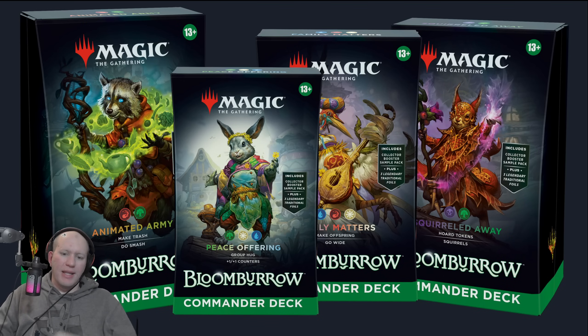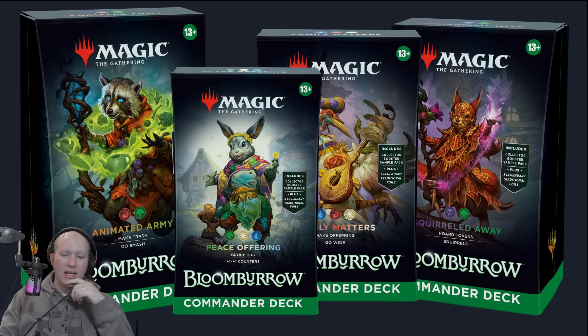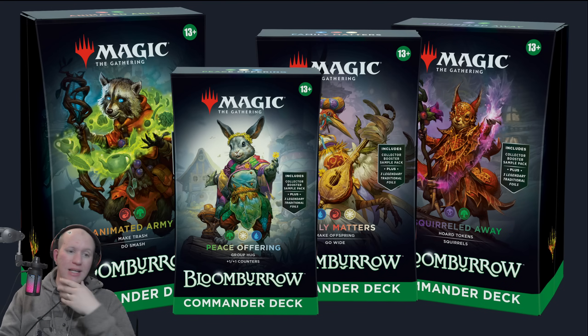Hey guys, this is Tony and today we're going to be talking about the four new commander decks. We have their face commanders revealed and at least one of the new critters that's going to be in each of them. Each is going to have a special Imagine Critter — a planeswalker or something else — essentially a 'what if' scenario. One example we've got is what if Tamiyo came over to Bloomborough, which is really cool.